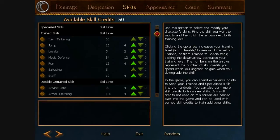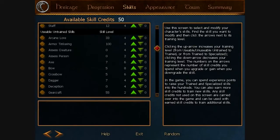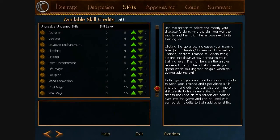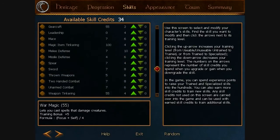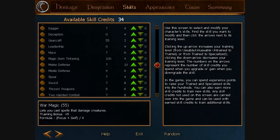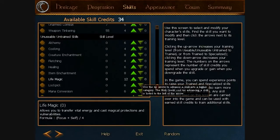You get things like jump, magic defense, and run, which most characters get. This one's going to come with the staff, which we'll use for melee offense. We're going to pick war magic and life magic and specialize both — life magic is good for defense and we'll use war magic for offense.